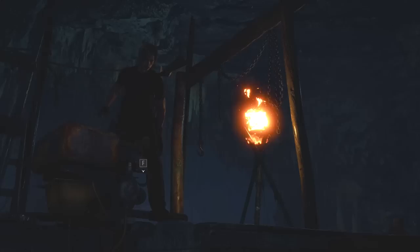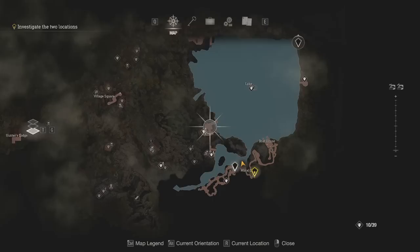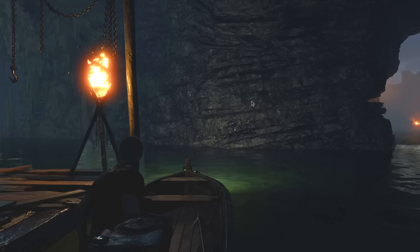Here we are then. Would you look at this — a working boat! So we do actually get some freedom on the lake. There's treasure right in the middle of it. That's the stone pedestal — that's where I took the boat from originally. There's something over there, a lakeside settlement. And one of those way shrines, actually. I need to go over there.